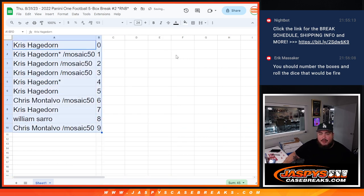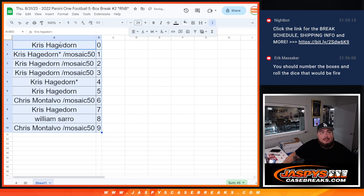All right, well I don't think there'll be any trades — usually not in RNBs, people don't do that. I'll give you guys a quick 30 seconds to see your numbers. Come on, walk-off for Will Smith!